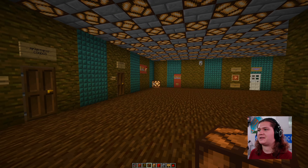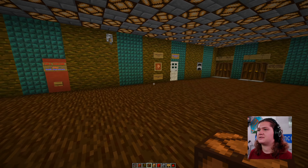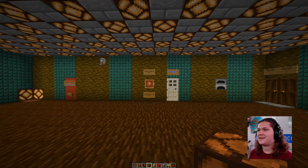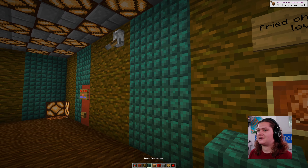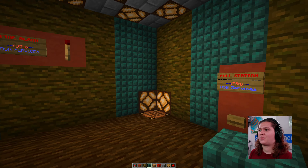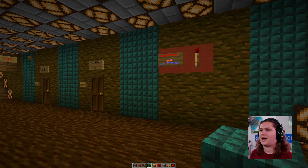This is Boss Domain's basement, and it is a lot uglier than I remember it being. We've got jungle logs and dark prismarine for the walls, and these ugly looking fire alarms which I don't think will work anymore under 1.16.